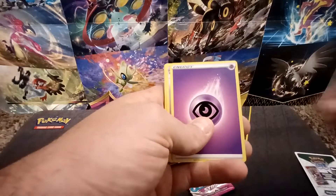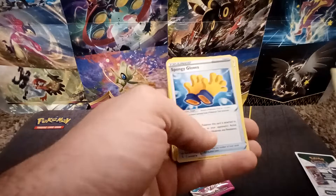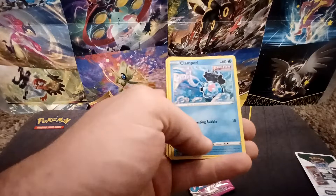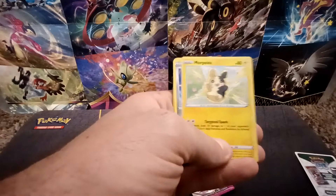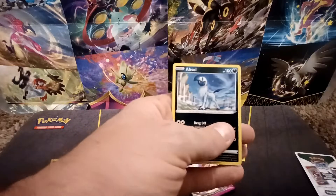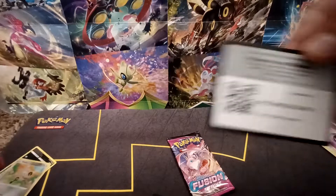First Fusion Strike pack: Psychic Type Energy, Excadrill, Dubwool, Spongy Gloves, Smeargle, Carvanha, Clampearl, Morpeko, Skarmory, Klefki Reverse Holo, and the Rare — an Absol Non-Holo. There's that code.